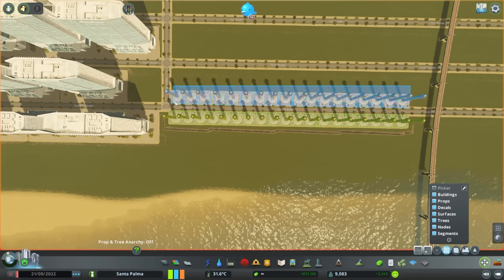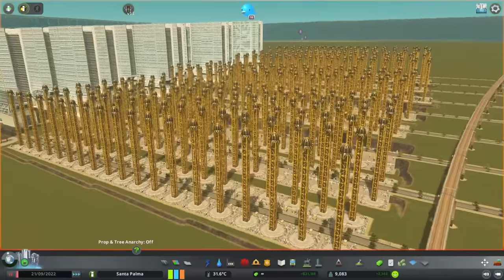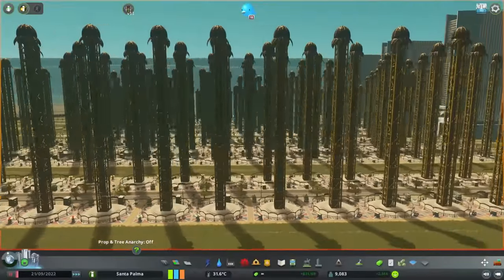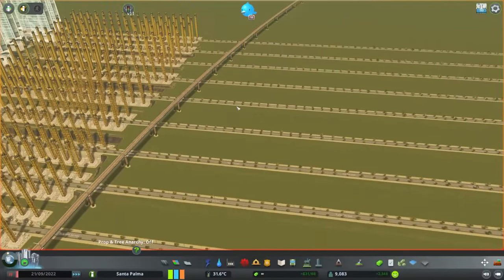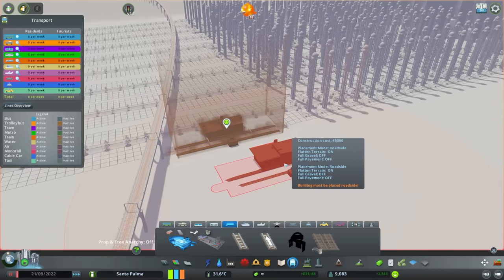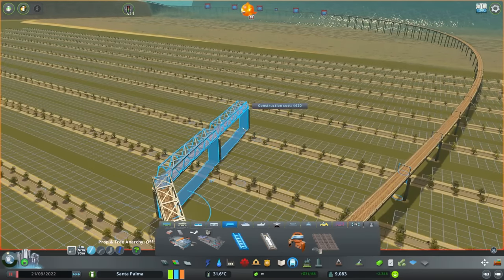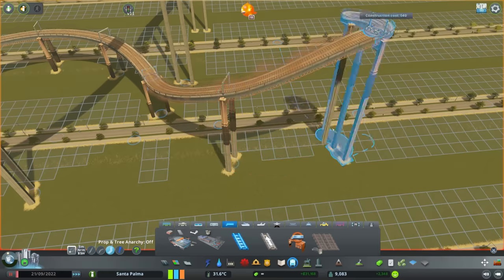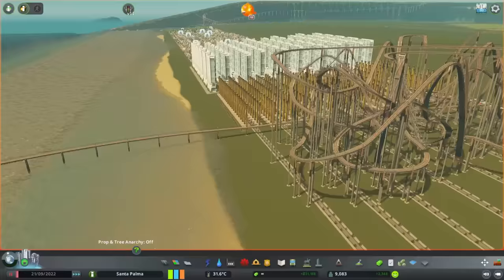So we'll grab all of those with the move it mod, and then we can copy them up to another road. There we go — I'm sure that might stop a tsunami. It actually could, looking through it. Here we have a railway. Could we use a railway? Let's bung a train station down, and if we come out with some tracks, perhaps we could do a bit of around here, maybe go uphill a little bit. There we go — a nice little railway. That should hopefully stop some tsunami-age.